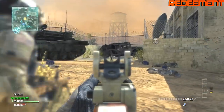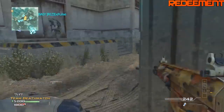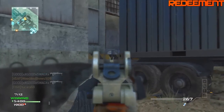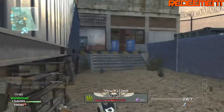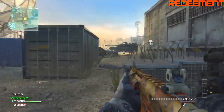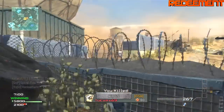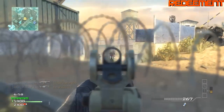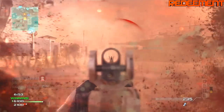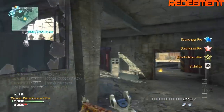I've seen people use stability on their assault rifles and I'm like, why are you using that — I thought it was for a sniper rifle or whatever. But it actually really does make a difference, because kick only helps you when you're firing, while stability eliminates all the sway when you're aiming in. When you're aimed down sights it's amazing.